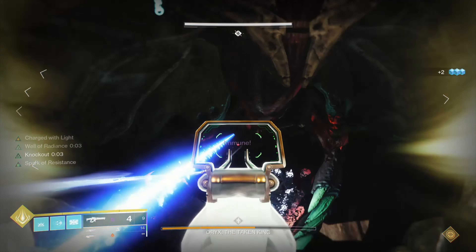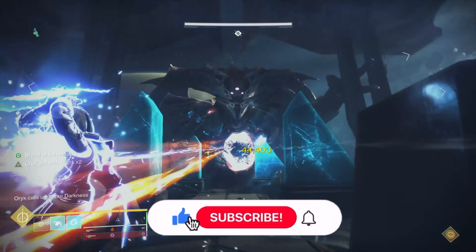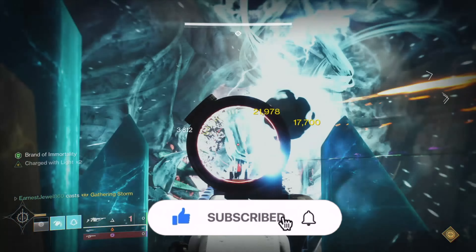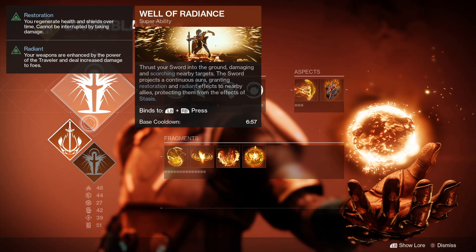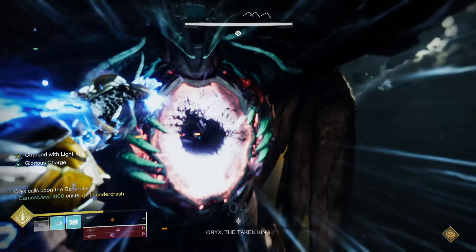The final three options for your weapons are Storm Chaser, Izanagi's Burden, or even Whisper of the Worm. For DPS supers, definitely use Gathering Storm for the Hunter. If you're a Warlock, you could use Well or even Nova Bomb. And if you're a Titan, you can use a Bubble or maybe even Thundercrash for the final stand.